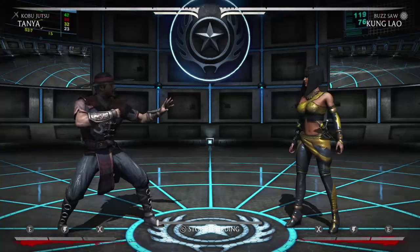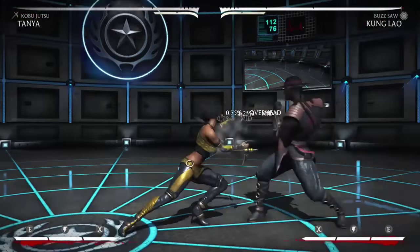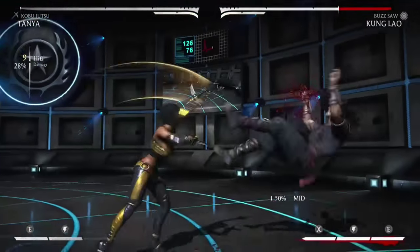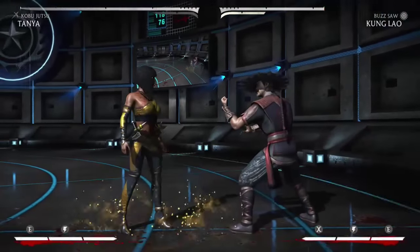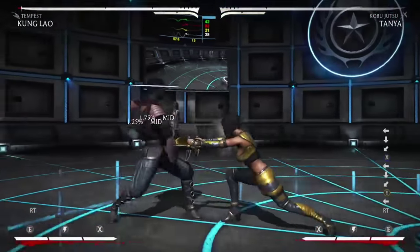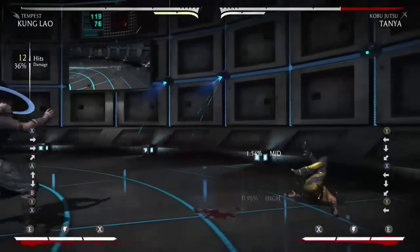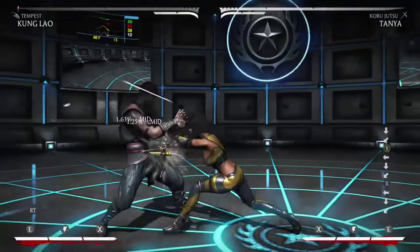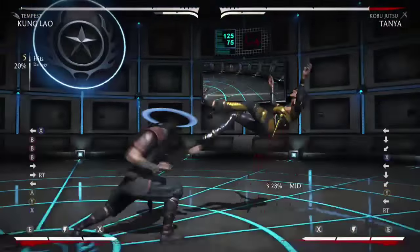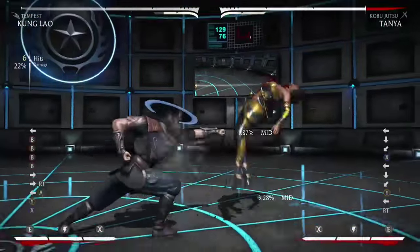Here's another thing: when Tanya does her EX Tanya Strike — or top attack, whatever it's called — that's safe. A lot of people don't know that. They think it's minus 9 or 11, like the normal one, but it isn't. Because she hits you twice with the rekka, it's safe. Watch how she punishes — yes, she is safe on block. She is safe on block and she can punish you. It is definitely punishable on the normal version; you just have to not allow her to delay them.